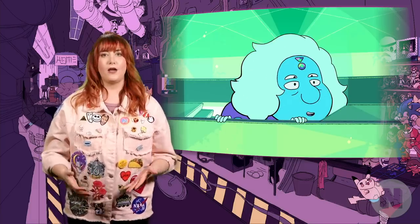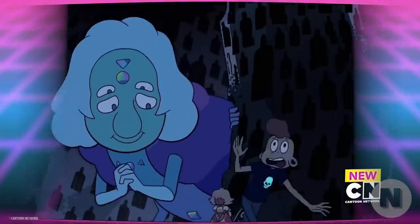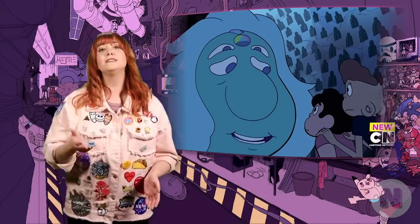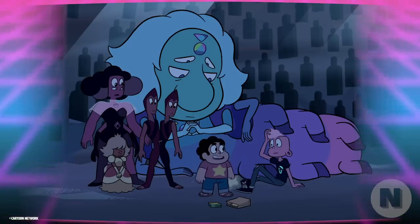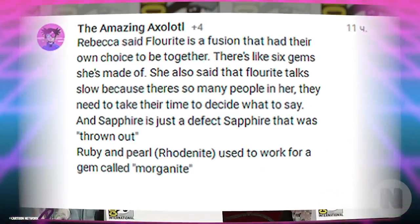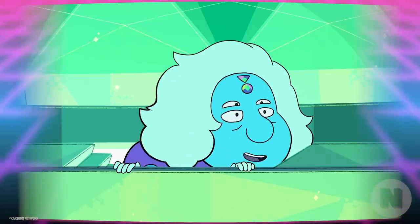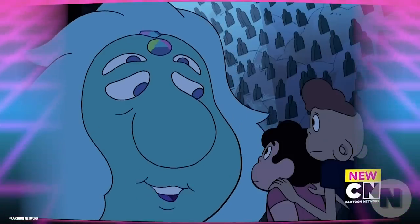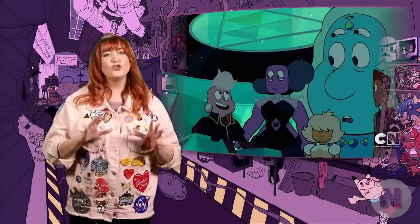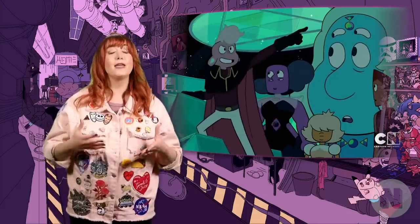Fluorite seems to be the de facto leader of the off-colors and is a fusion of six different gems, and she's ready to accept more to the fusion party if they're a good match. Because she's a fusion of differing gems, Homeworld deemed her defective. Her body is segmented and resembles that of a caterpillar. Once she leaves Homeworld, she becomes the chief engineer aboard her vessel. At a 2017 San Diego Comic-Con panel, series creator Rebecca Sugar confirmed that Fluorite represents polyamorous relationships. Sugar created the character after speaking with queer teens in an LGBTQ+ center in Long Beach, California about needing greater representation. Fluorite is comprised of six individuals who love and accept each other and are choosing to live together. The reason why Fluorite's speech pattern is so slow is because all six gems need to decide what they all want to say.